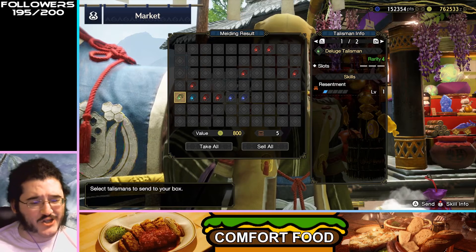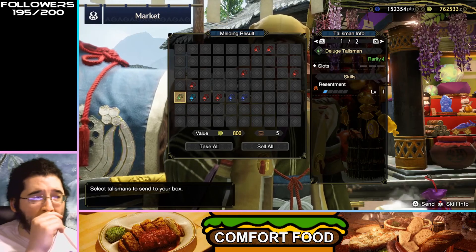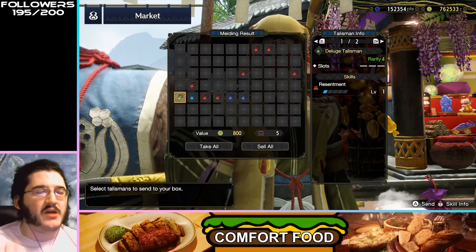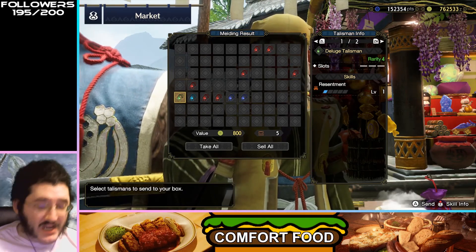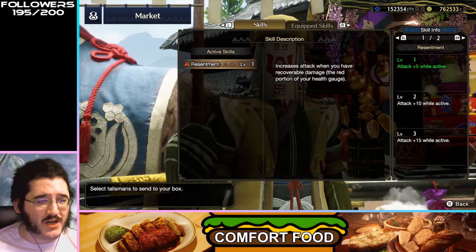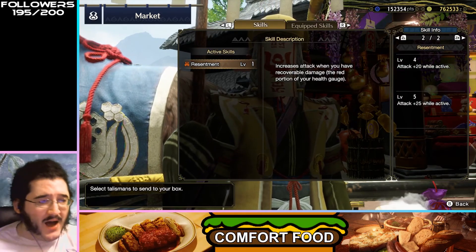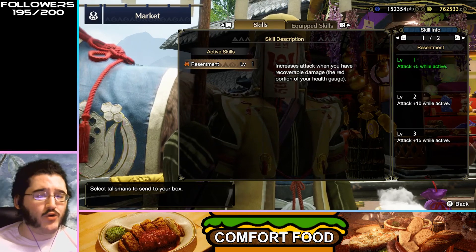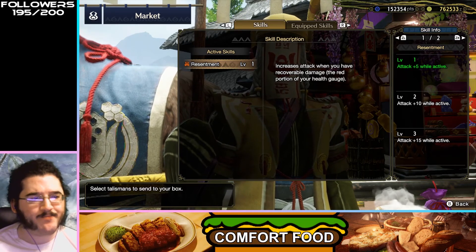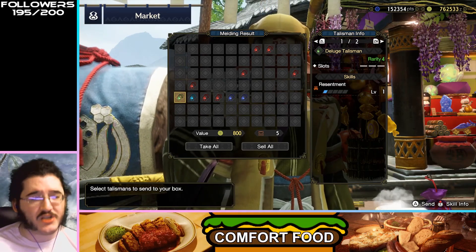Resentment is a skill I actually like a lot, especially if you're playing something like Great Sword where you're going to be taking damage — like with Rage Slash, taking damage while trying to dish it out. Resentment buffs your attack while you have recoverable health, the red portion of your health bar. By quite a bit at level five. Only one level and no slots means this isn't really runnable, but it's a neat skill.